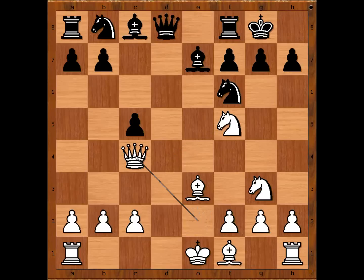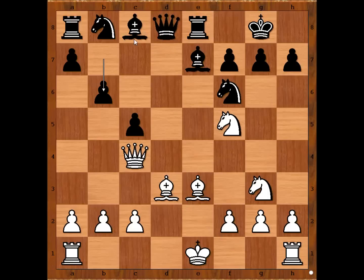Queen to c4 in order to develop his light-square bishop. Rook to e8, lining the rook with the white king. Bishop to d3. Then b6, intending bishop to a6, attacking the queen and exchanging the bishop on d3. Alekhine castled queenside.